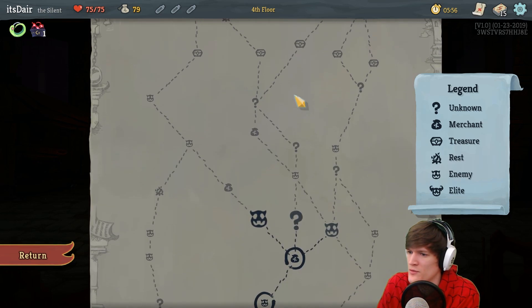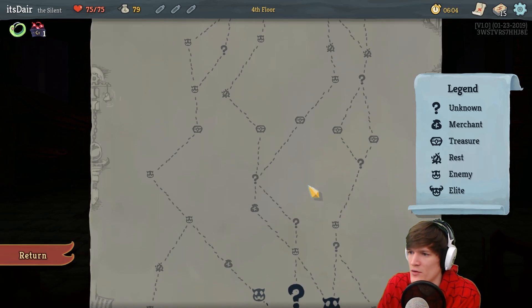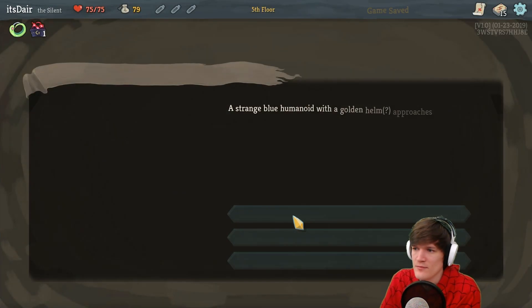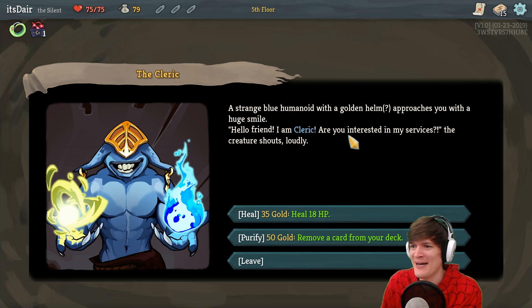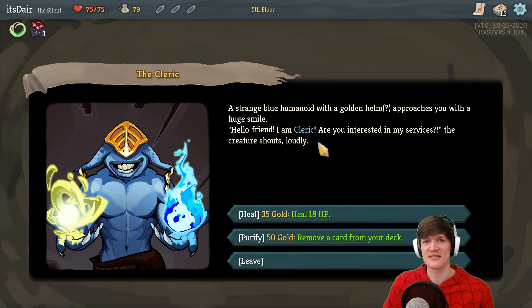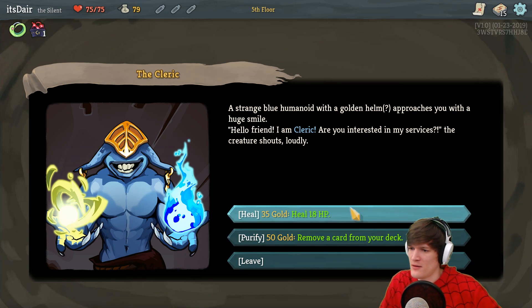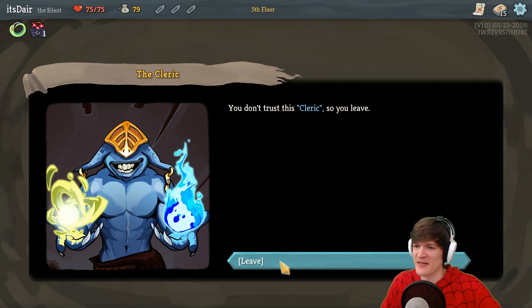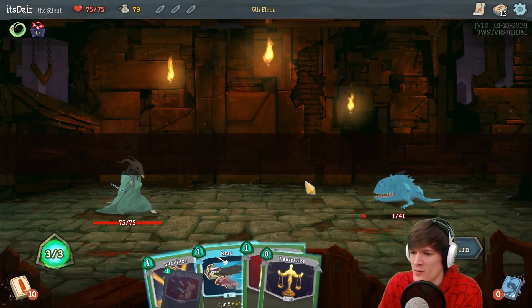Should we go to the unknown or do some encounters? These are the last encounters where enemies only have one HP. Let's go to the unknown. The Cleric — a strange blue humanoid with a golden helm approaches with a huge smile. 'Hello friend, I am Cleric. Are you interested in my services?' He's not just 'the cleric,' he is Cleric — that's his name. We don't need to heal and we don't want card removal, so we leave Cleric.